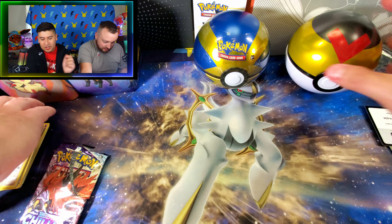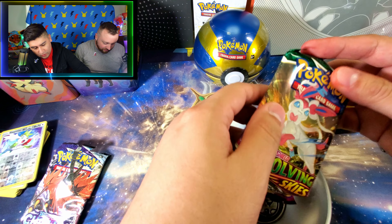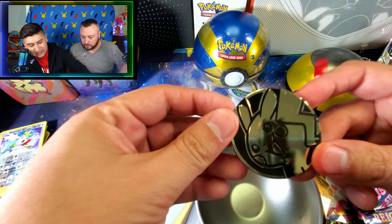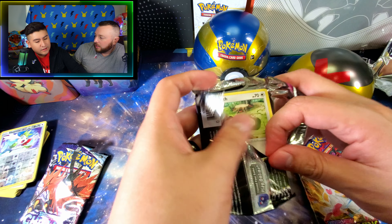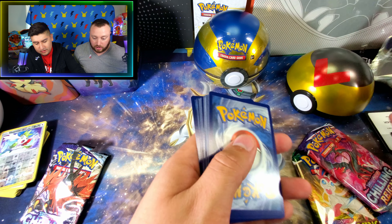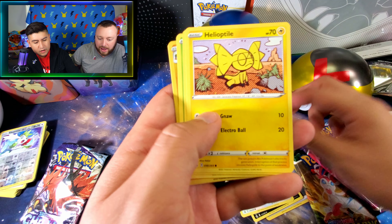Now I'm going to open up this ball here — the Level Ball. Let's see what's inside. Evolving Skies, Chilling Rains, and Fusion Strike as well as the Pikachu coin — the exact same coin as the previous Love Ball. The same coins and the same packs even though it had D21 and J21. Maybe just because the Love Ball is a newer one, that's probably why it's still carrying the same packs. The D21 was supposed to have Cosmic Eclipse, but it did not.